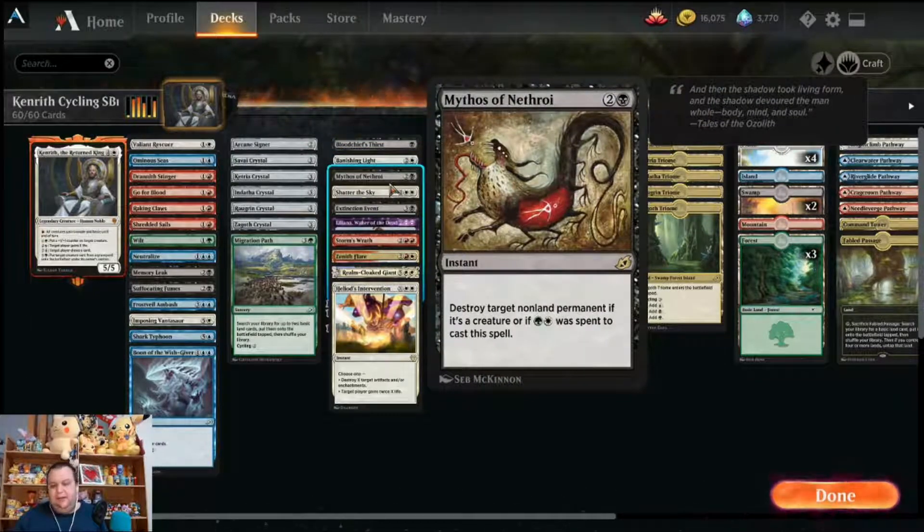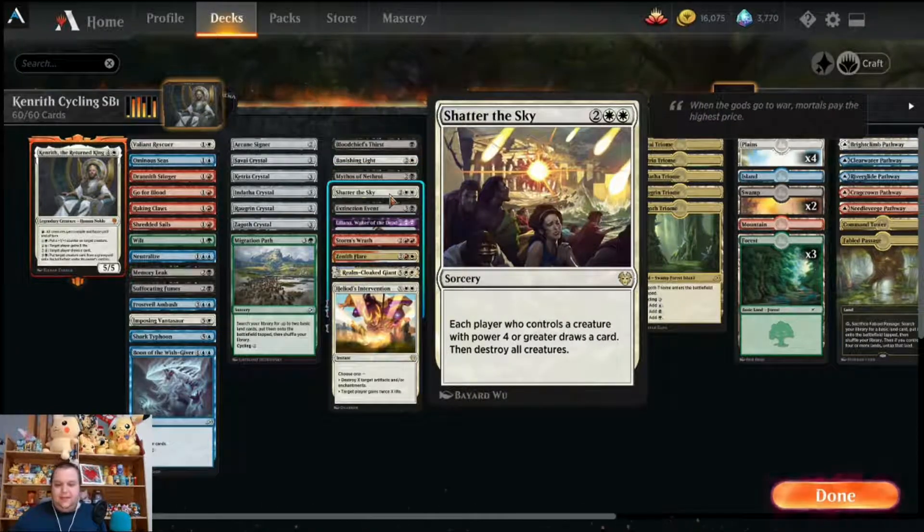Mythos of Nethroi is a three mana instant that destroys target nonland permanent if it's a creature, or if you pay a white and green with the black you can destroy any nonland permanent. Shatter the Sky — we want as many big wraths as we can get in the format. Each player who controls a creature with power four or greater draws a card, then destroy all creatures.